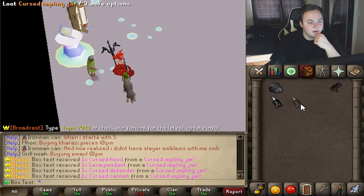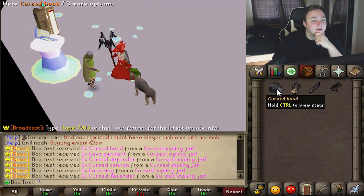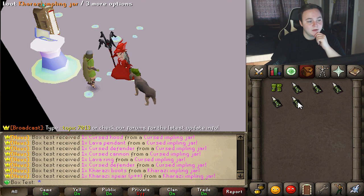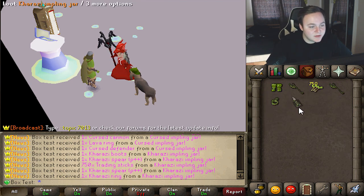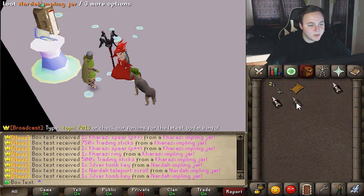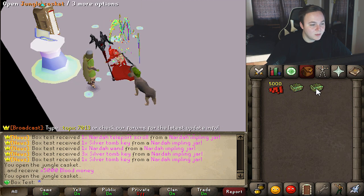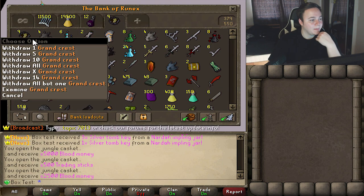Got some glove upgrades — literally just for the red color. Opening the cursed implings: a pendant I'll wear, a cursed cannon, hood, couple defenders, Karazi boots, and some trading sticks. Narada implings just give me money. Jungle caskets gave blood money, and that's mostly it.